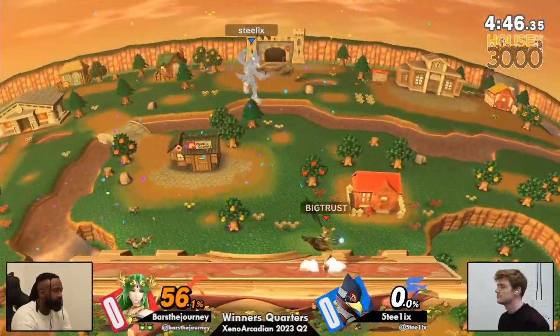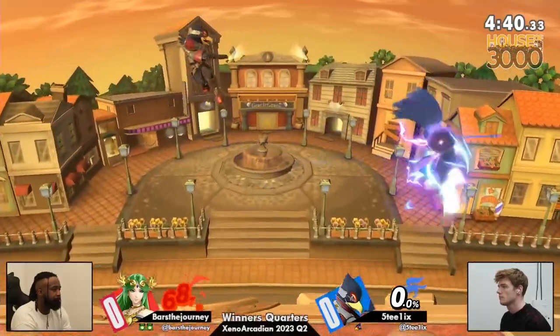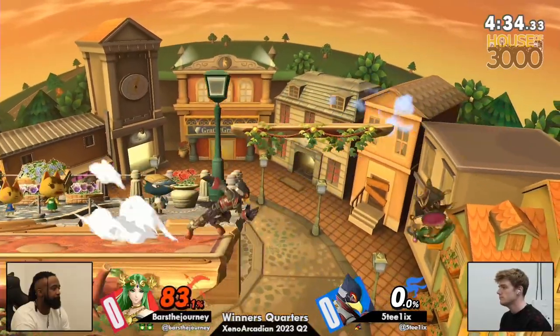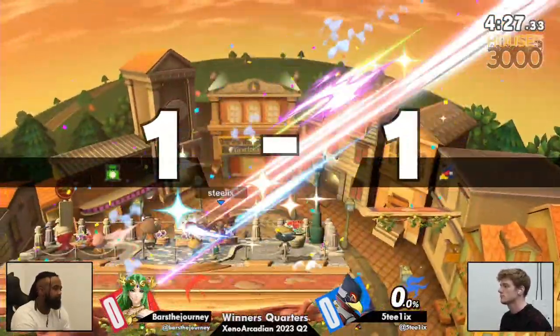Unfortunate SD going too far out. The head bobbed down in the player cam. He wasn't looking for that one. You know what? Happy little mistakes win happy little games. Happy little accidents for sure. And if you're Bars, you take those. That being said, Steelix still putting the pressure on — came off the angle platform back into advantage state. He didn't need that stock. He's good here.